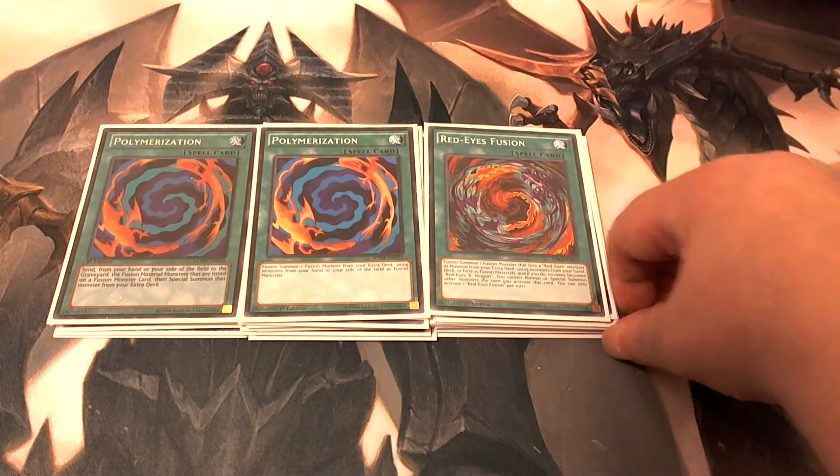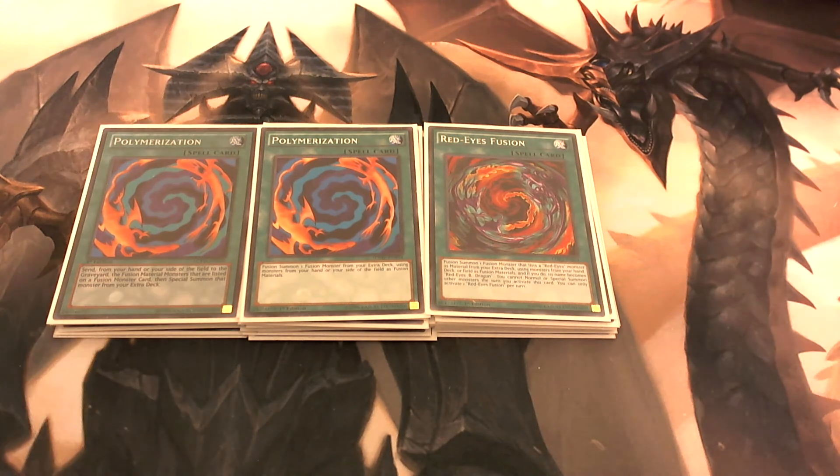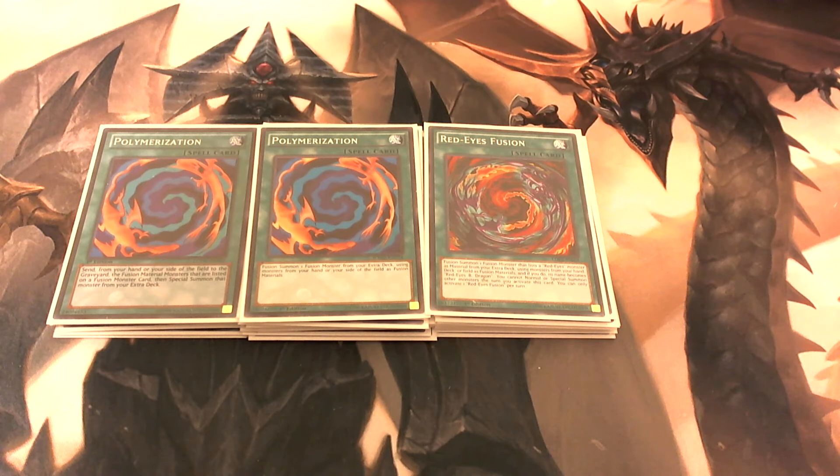We're playing one copy of Red-Eyes Fusion. With this card, you have to send a Red-Eyes monster from your deck to the graveyard, and then you can fusion summon one fusion monster that has Red-Eyes listed in its title from your extra deck, using monsters from your hand, deck, or field as the materials. If you do, the card's name becomes Red-Eyes Black Dragon.